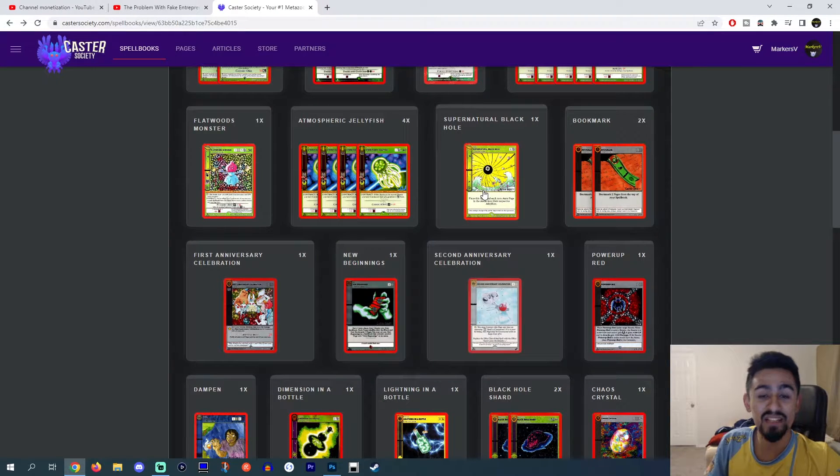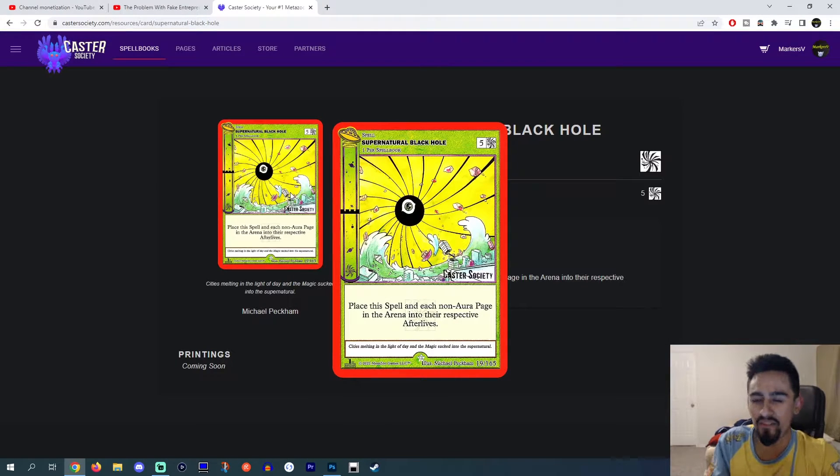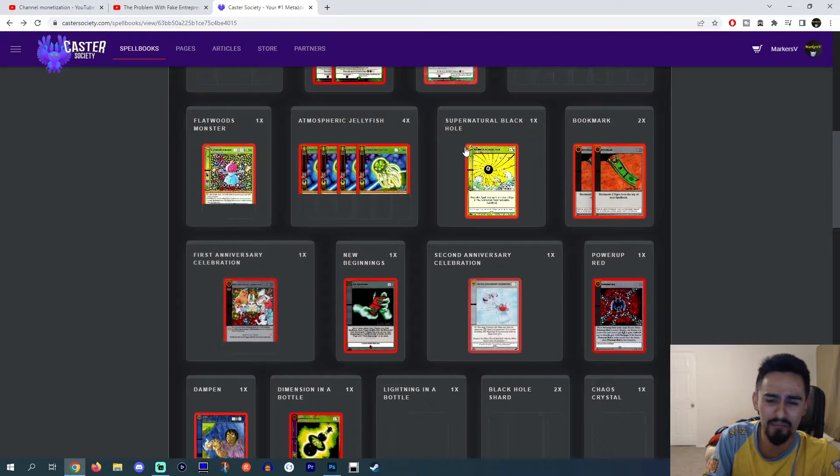For the spells, he is main decking Supernatural Black Hole. I feel like this is just a really good main deck choice. I don't figure why you wouldn't play it — I'm seeing a lot of people who don't main deck it, some of them side deck it. But if you have a board wipe, you should probably use it. You never know how long a game is going to go. When you're playing Cosmic, you're trying to go as aggro as possible, but sometimes you get behind in the game — sometimes you don't win immediately in five turns.